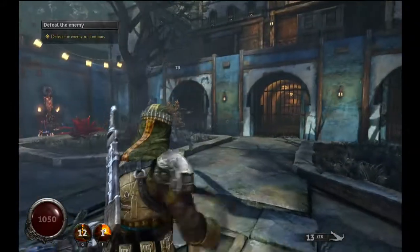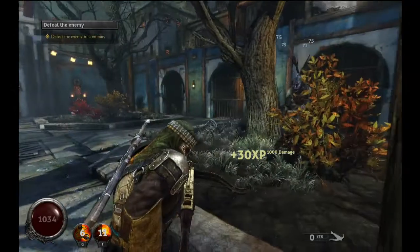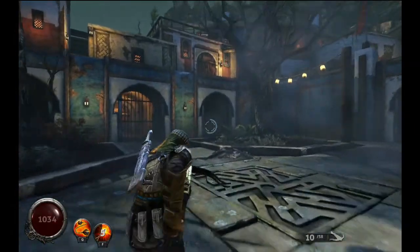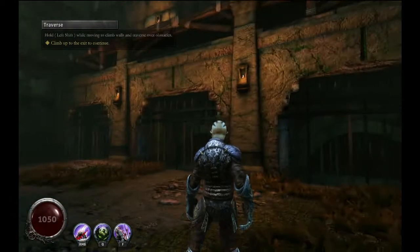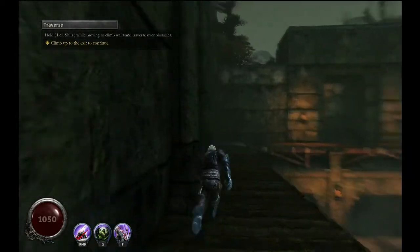Defeat the enemy. If that was a real match I would have been dead — you can see how much I suck at this game. Let's show off a little bit of the vampires. It's also cool that vampires can climb walls and humans can't — so it's a small advantage.